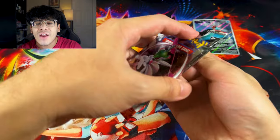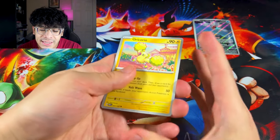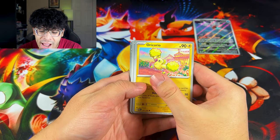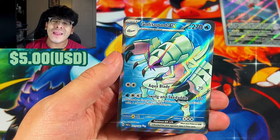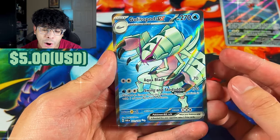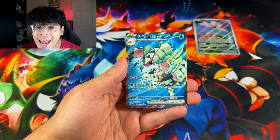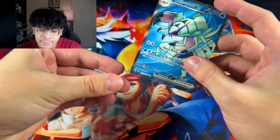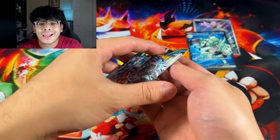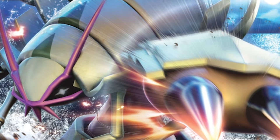We're just going to go ahead and run through these packs. Do we got some first pack magic? Yes sir! We got the full art Golisopod EX. Look at that - 'Swing and Skedaddle,' that is a funny name for an attack. But it is an amazing Pokemon, definitely one of the more underrated cards that got an ultra rare in my PokePinion. I think the last time Golisopod had an ultra rare was in the Sun and Moon era when GX cards were a thing.